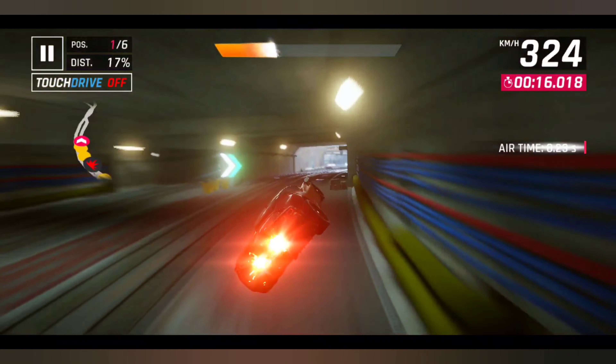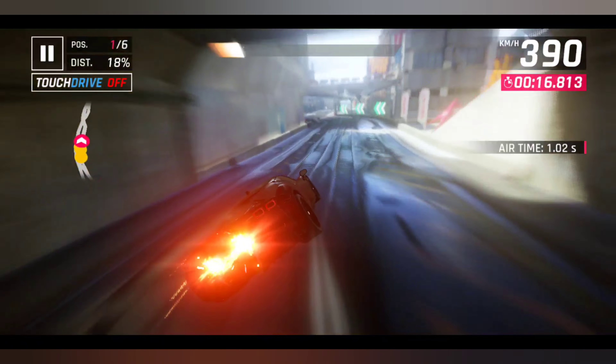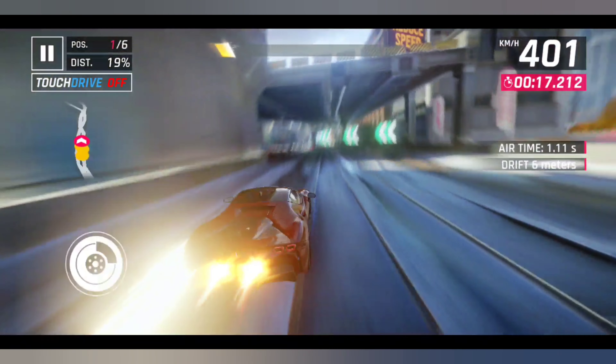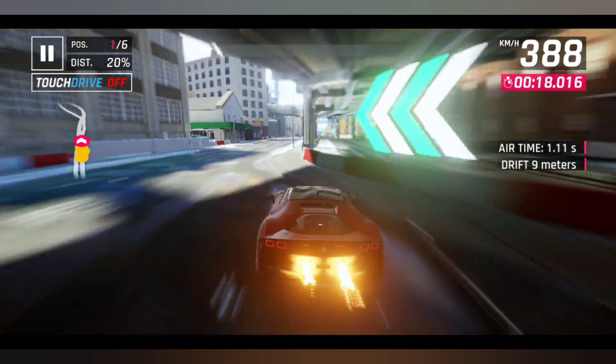When you exit the barrier, just press double nitro and your car will go in the air like this. This trick works with all sorts of cars, whether slow or fast — you just have to take a proper angle like I just showed.